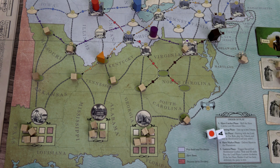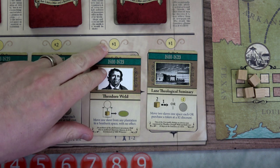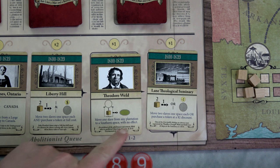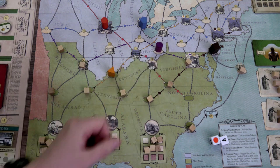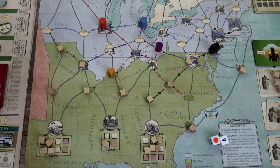Our preacher now has seven dollars total. Since he has no more tokens to use, he'll buy an abolitionist card. His ability lets him buy at minus-one cost, so he grabs Theodore Weld. We can move any slave from a plantation to a southern space with no effect. We'll grab a slave and move him there — it won't affect the orange slave catcher even though it normally would, because we used the special card.